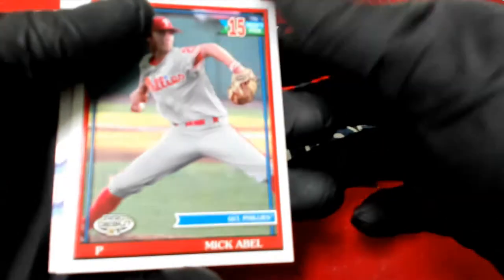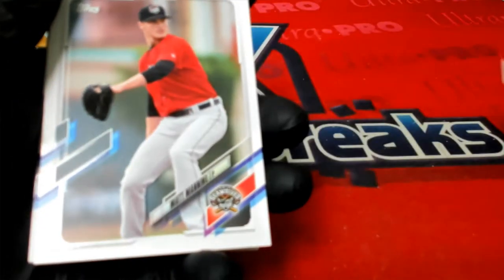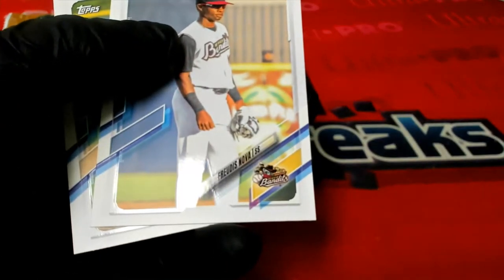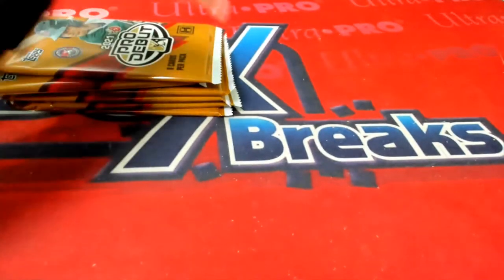Mick Abel — let me set this Abel down. Manning, Nova, and Franklin to round out that pack. On to pack number four. Had to look at the empty packs and count.